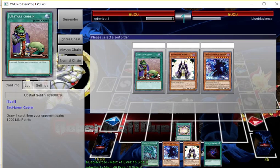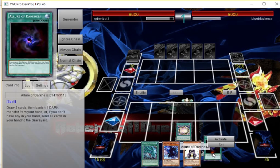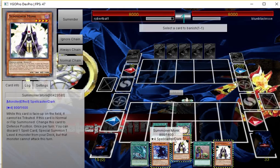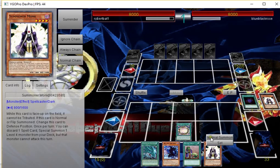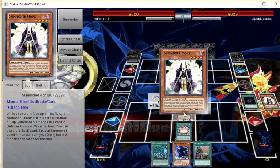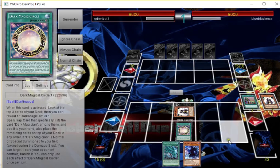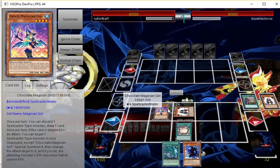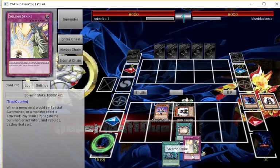We activate Circle — nothing in response. I'll go for Allure of Darkness to banish, then normal summon the Summoner Monk. We'll get Coco as well because we're not going to get any effect off this. Activate discarding Upstart Goblin, because there's literally no point. Summon Coco.